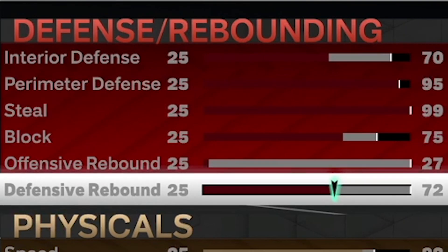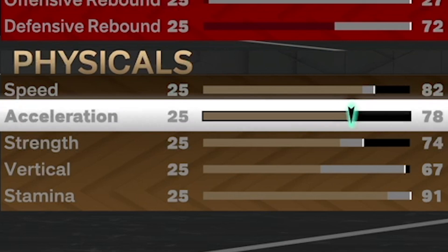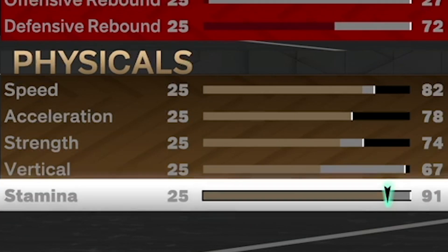I wanted to unlock all the badges so you can get your animations. That's why I have a 72 defensive rebound — it unlocks rebound chaser on bronze. For the physicals: 82 speed, 78 acceleration, 74 strength, 67 vertical, and stamina all the way up to 91.